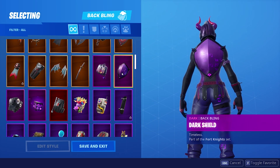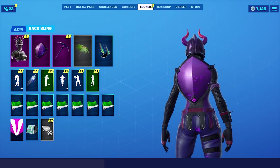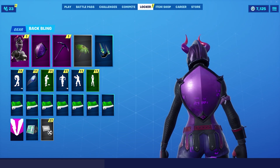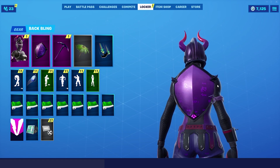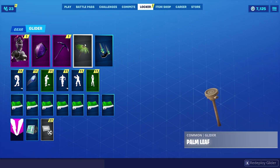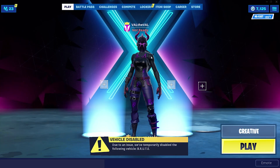So there is the Dark Shield. Unlike some of the other shields that we have in the game for Black Knight and Red Knight, this one doesn't have any decal on the back. It's just a basic purple shield with that same effect going all over it. So we're going to rock the Dark Red Knight, the Dark Shield, and the Dark Axe for the first game. We're going to test this out in game and see how it looks.